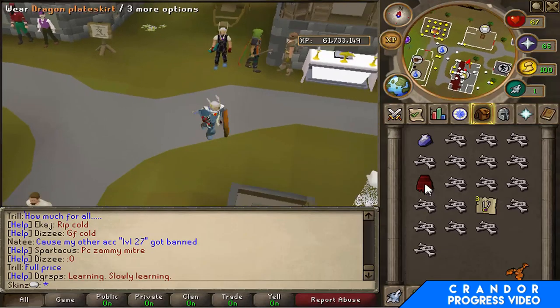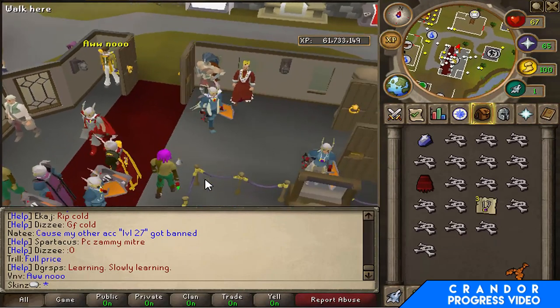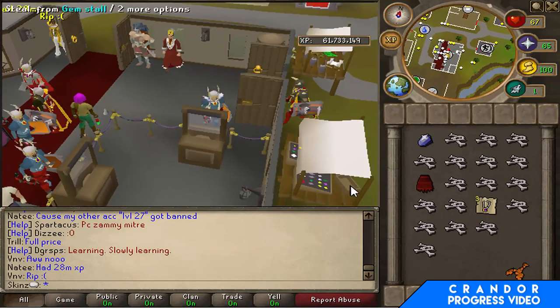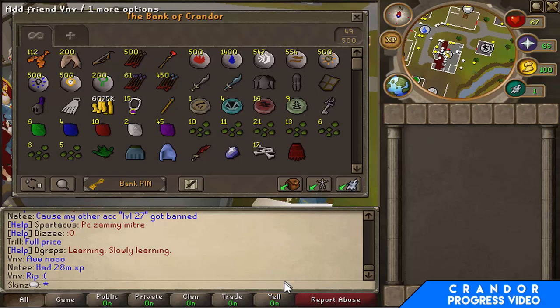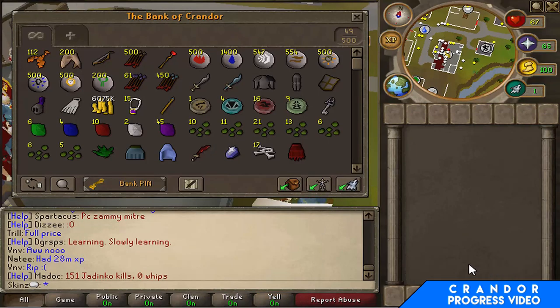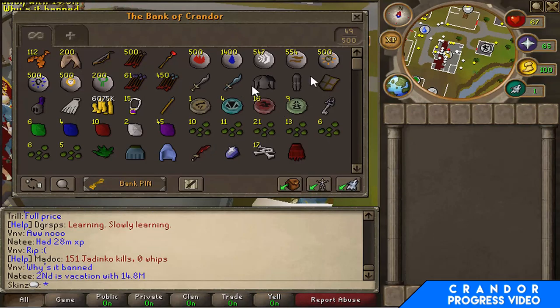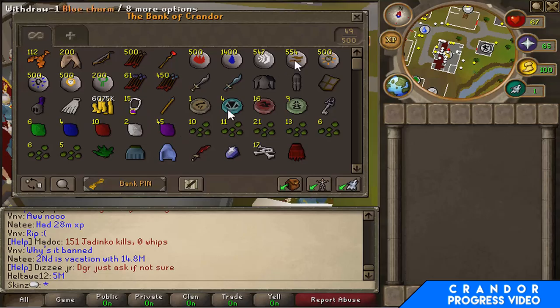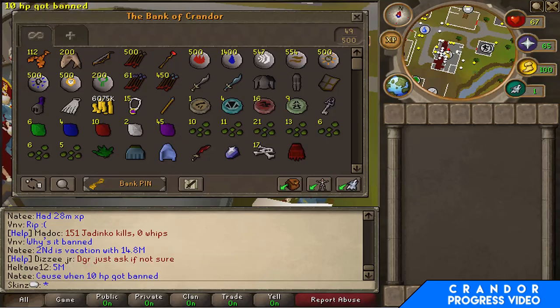Completed my bronze dragon task and I received a dragon plate — not sure how much it's worth, probably not much — but got quite a few D-bones out of that. I'm feeling like I'm taking a break from Slayer for a bit. I'm going to vote and earn my 4 mil cash and 4 vote points, and see what I can buy.